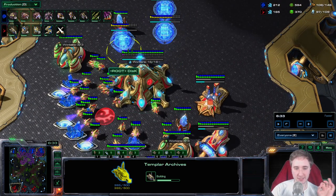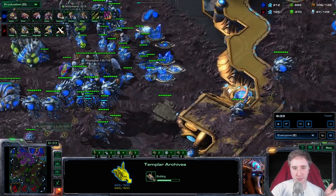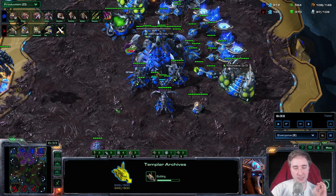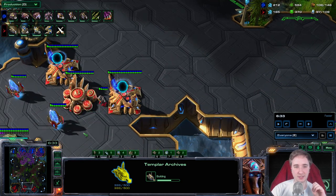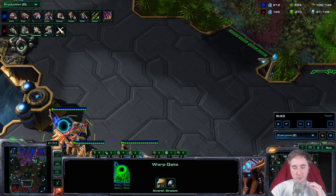This is specifically against the Templar Archives response. There's also a third thing that can happen — your opponent is already going for carriers, in which case you can start around three Infestors and try to hit a timing with Queen Hydra Microbial Shroud. Unless he masses cannons on three base, in which case you can just try to play late game from very far ahead.